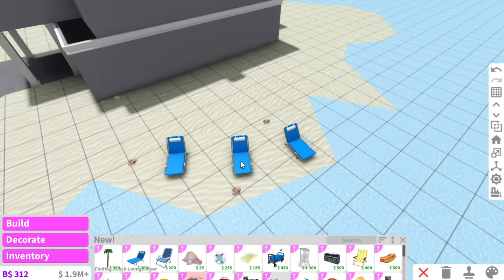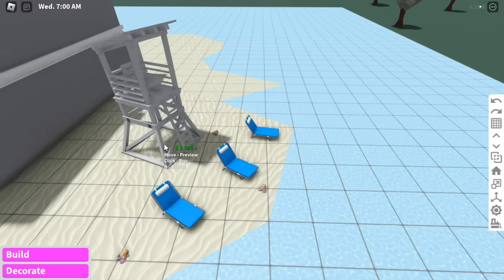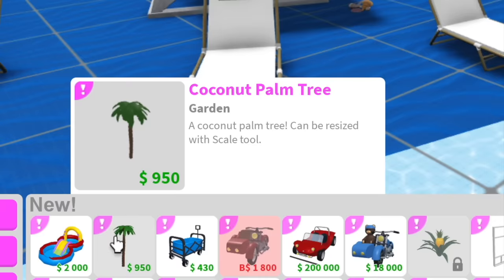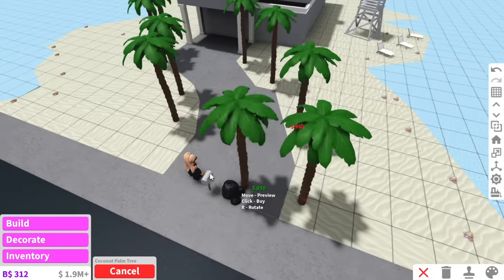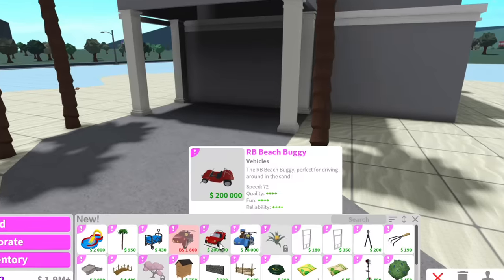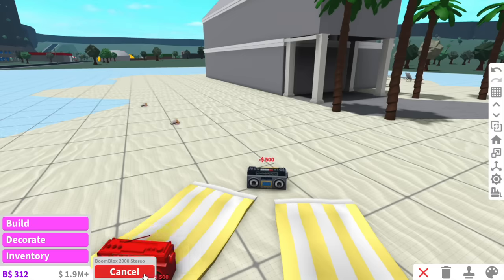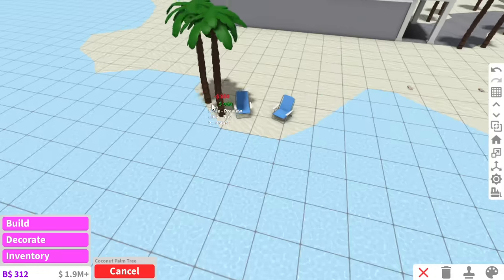We're also going to have some lounge chairs out here in case we want to sunbathe, and then a lifeguard tower because ain't nobody drowning at my Alaska Violet Beach. This is actually my first time seeing all these new items. Coconut palm tree — we're definitely going to have them at the front, all throughout the driveway, so when you drive in it's just palm tree bliss. Oh, they even have a beach buggy — that is adorable! They have a stereo that is amazing, and folding beach chairs as well.